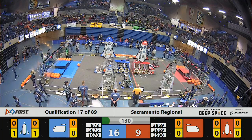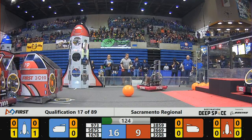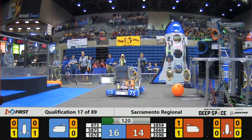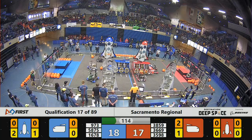Looks like we have one hatch panel placed on a blue rocket — one on each blue rocket as well, bringing the Blue Alliance up to a score of 16. But Red Alliance's score is a piece of cargo in that cargo ship, bringing them up to 17 and taking the lead. It's still neck and neck with plenty of time to play.